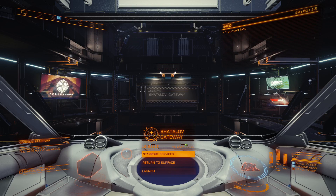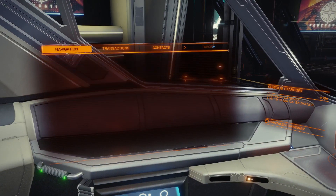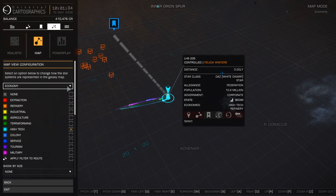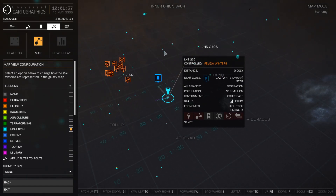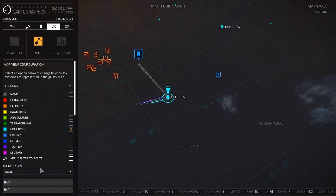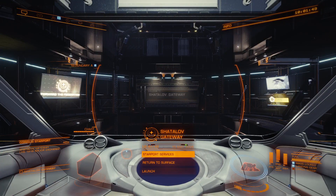Now, if you're not sure how to find a high-tech system, what you do is go into your navigation panel — I have explained this in more detail in other videos. Go into your navigation panel, galaxy map, go to your filter, and filter for high-tech under economy. Filter for high-tech and all the blue stars showing in the map are all the high-tech systems. Pick a system and then go to the main stations in that system — the starports — because that's where you want to get your best equipment.